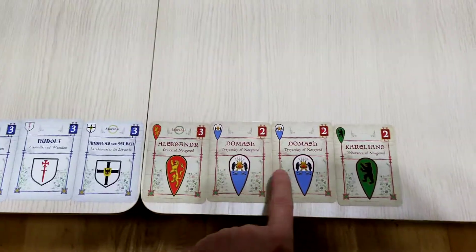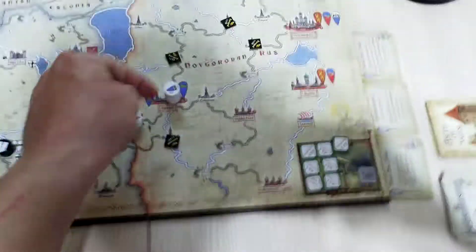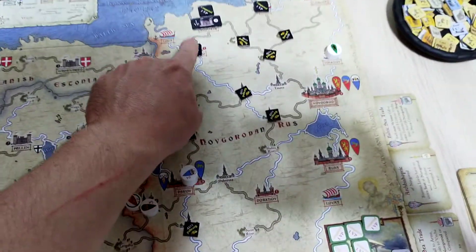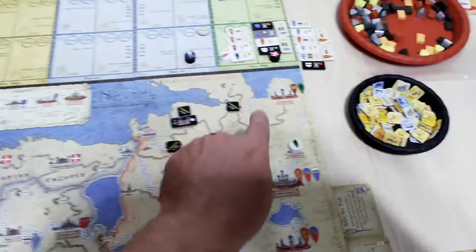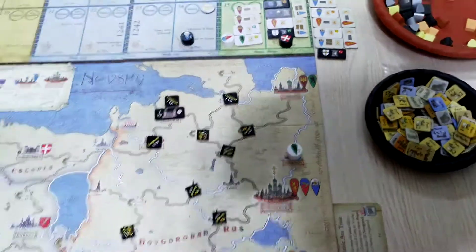Domash will take two cards so he is going to be the lieutenant of Gavrilo, and together they are going to march up north. Since they have only two command actions they are going to have to take two cards to move all the way up here and begin the siege in this place. Then the Karelians have to use one last card before they disband to go back and take this trade route at Neva to gain back this victory point.